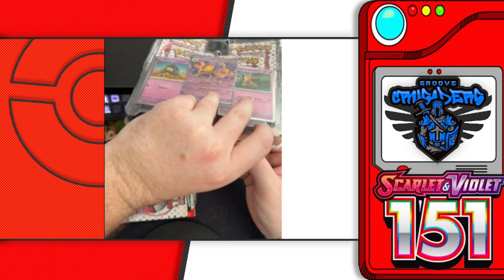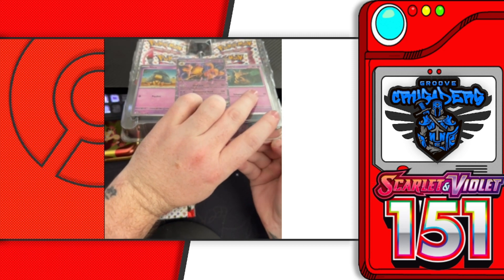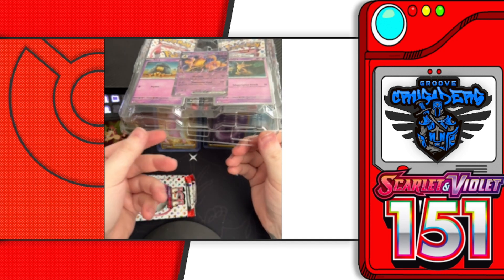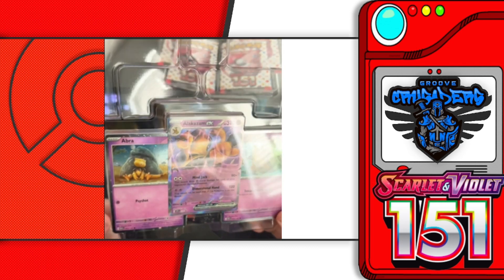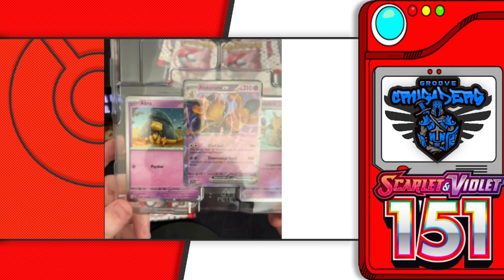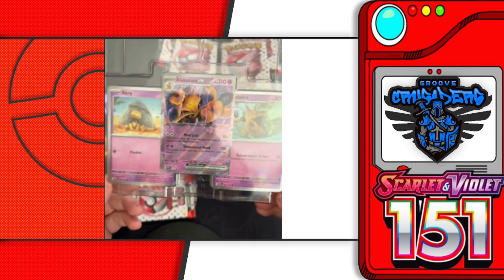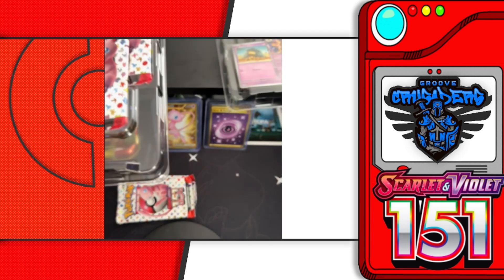For those that are unaware, this is the first set — and don't quote me on the timeframe — but I want to say it's at least five years that Alakazam is actually featured in a set. I thought that was really cool. I'm not going to get into the whole logistics of why he's now able to be used, but pretty cool that he is now available to be used in the trading card game.